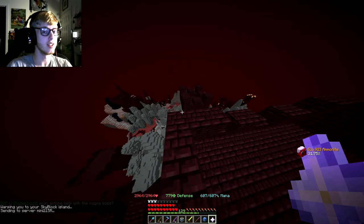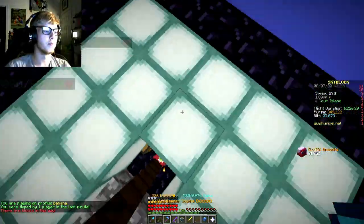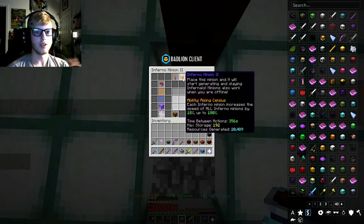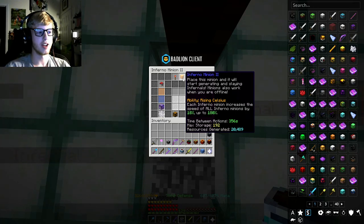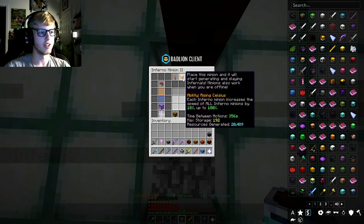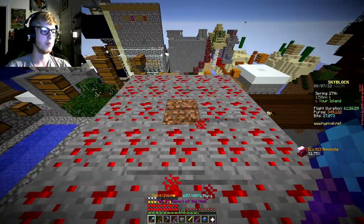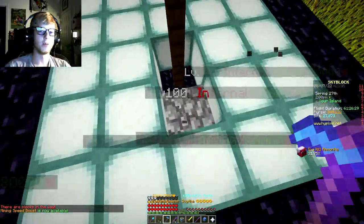Now we get to talk about the inferno minion buff, because these got buffed by a lot. It used to be that you'd need 29 inferno minions to get around 174% speed upgrade. Now if you have just 10 minions down you get 180%, since each minion now gives 18% but it's capped at 180%. So it's a lot less minion-slot focused — if you only have 10 minion slots you can still get the maximum speed from these guys.